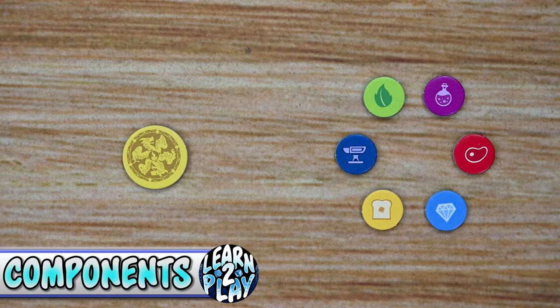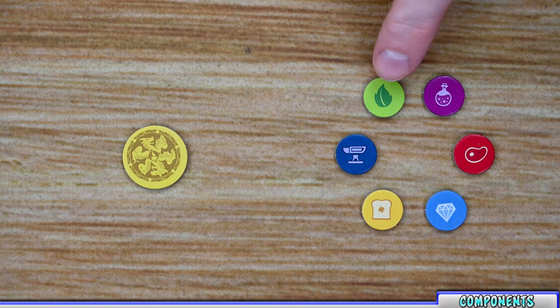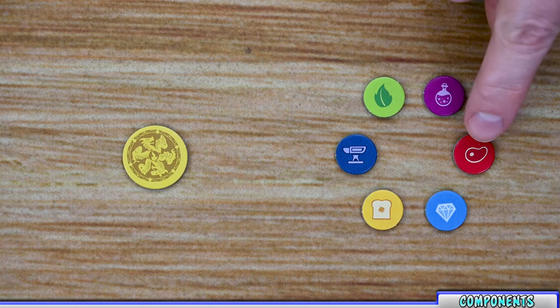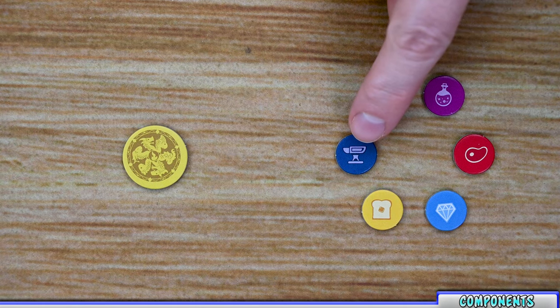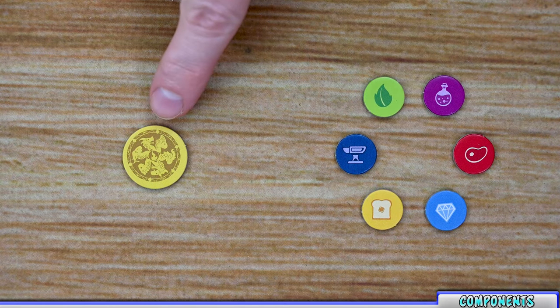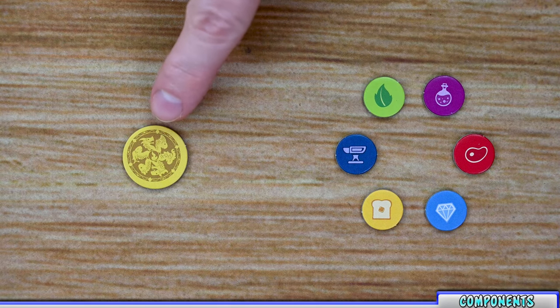The first components I want to go over are the seven different tokens included in the game. The first six are considered goods: the green leaf, the purple potion, the red meat, light blue diamonds, yellow bread, and the dark blue anvil. You also have coins, which are worth reputation points at the end of the game, but during the game you can spend them to count as any one other good. Coins by themselves are not considered goods.